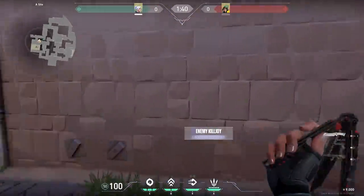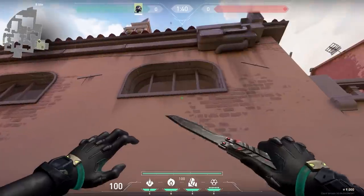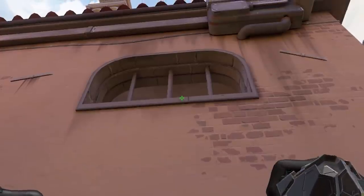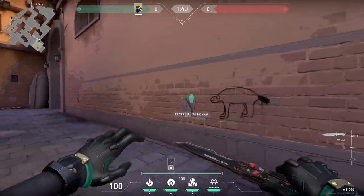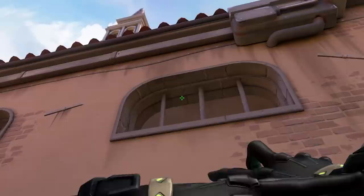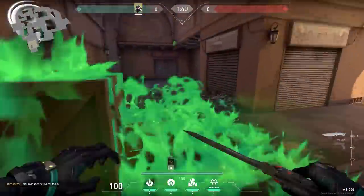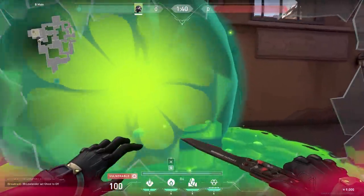Now a nice Viper combo. Stand against this wall, aim a little bit to the left of the crack, and do a right-click throw. Also make sure that you are crouching. Your smoke will land on the iron thing. After that, stand against the same wall, aim a little bit to the left of the crack on the ceiling, and shoot your poison when you hear the enemy taking the orb. Activate your smoke and easy kills for you.